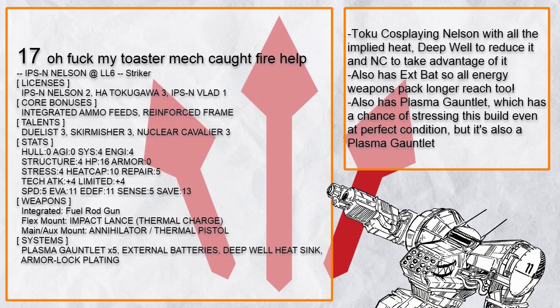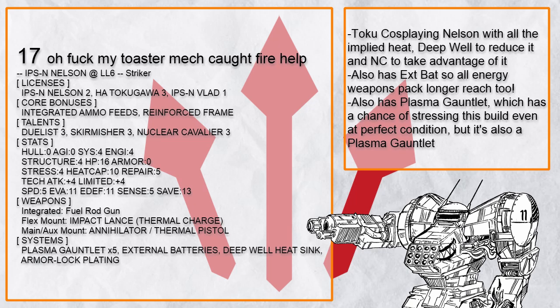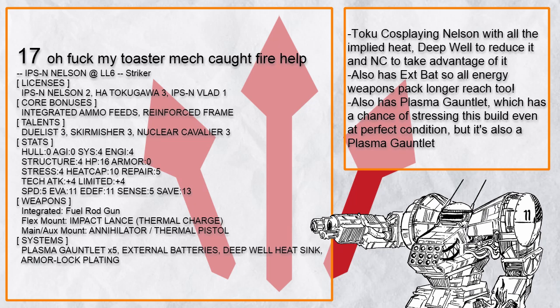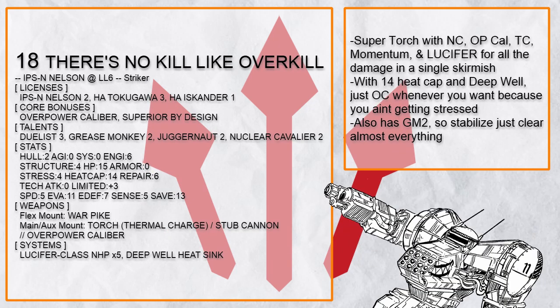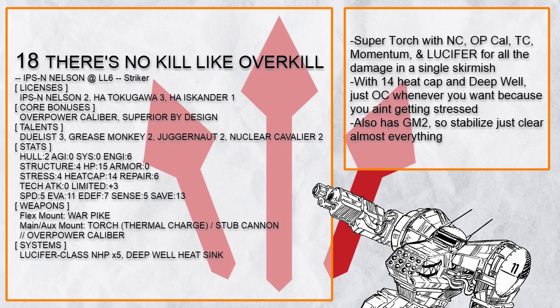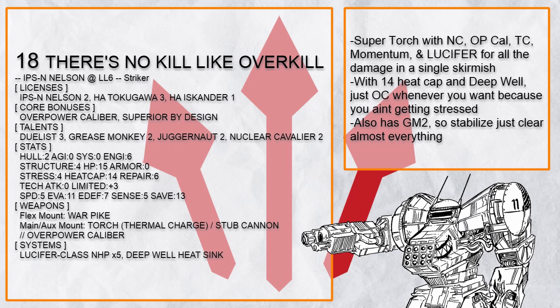This is 'Oh Fuck My Toaster Mech Caught Fire Help' — it's a Nelson cosplaying as Tokugawa, with a rather predictable result. With external batteries, the impact lance and annihilator have even longer reach. Deep well heat sink means you can somewhat reduce the amount of heat gain, but even in perfect condition, if you use plasma gauntlet, there's a high chance that you will stress your reactor. Having integrated ammo feeds for 5 uses of the gauntlet seems a bit too optimistic, but if you are using the plasma gauntlet, you might as well go all in. This is 'There's No Kill Like Overkill' — because if you're gonna set someone on fire, might as well put all in on it. With nuclear cavalier, OP caliber, thermal charge, momentum, and lucifer, this torch is gonna hit extremely hard with a single skirmish, and with deep well heat sink you can overcharge reliably with 14 heat cap for even more action.